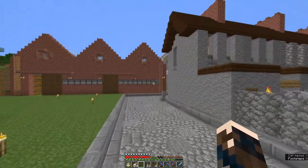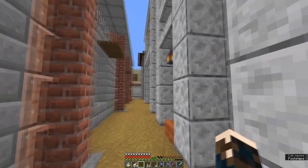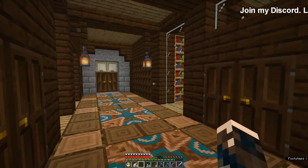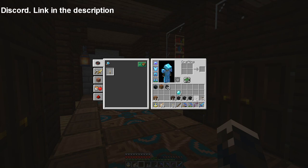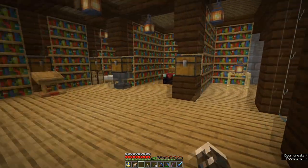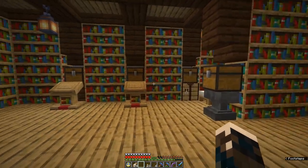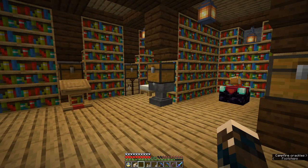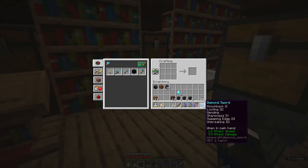I think now that we've done that we might go and reap the fruits of our labour, because all that work around the wither skeleton farm — three, six, nine — nine wither skeleton skulls. I think we can fight the wither, and by fight I mean we're going to trap his head in bedrock. Not endstone — bedrock. If I trapped his head in endstone I'd be in trouble.